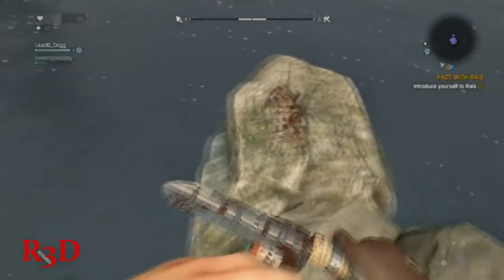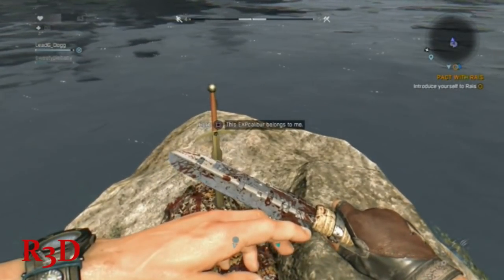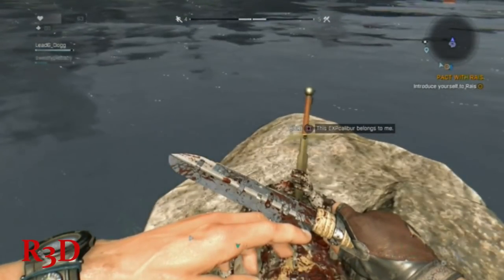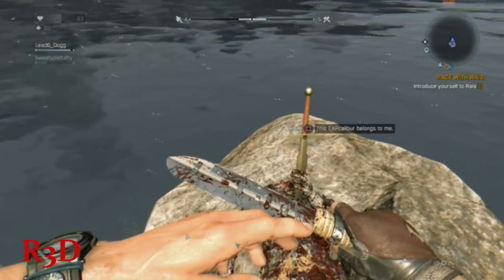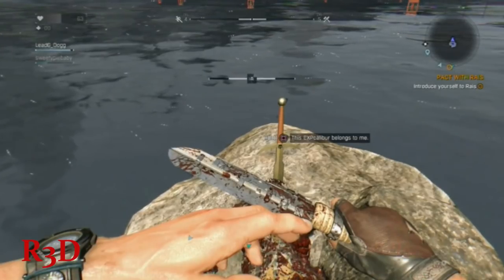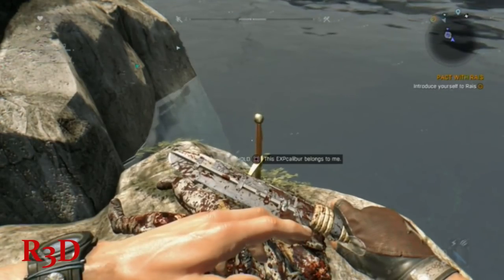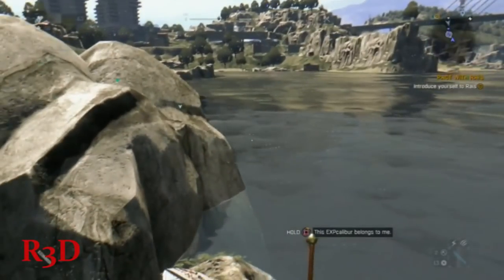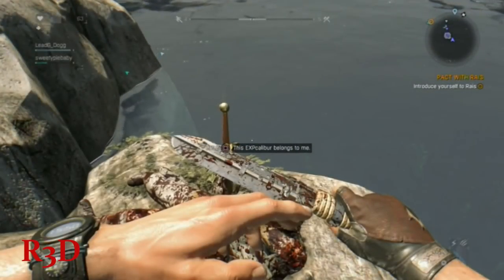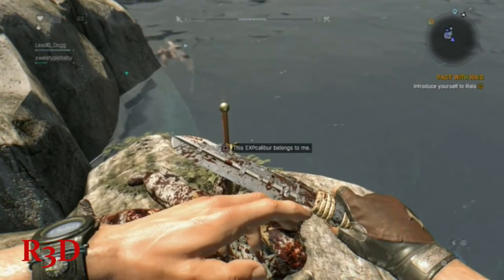Okay, here we are. When you get up on this rock, you're going to come across this sword that looks like a sword in the stone — it's called the EXP Caliber, as in Excalibur but 'experienced caliber.' You just hold down square on top of this weapon and in two to three minutes, give or take, you'll get it.